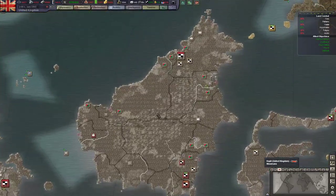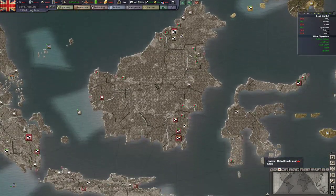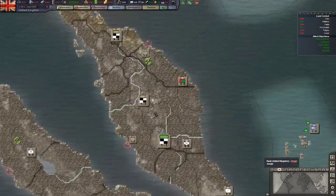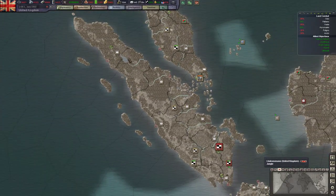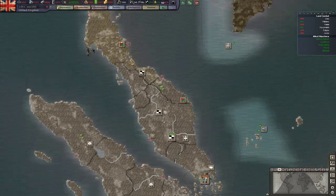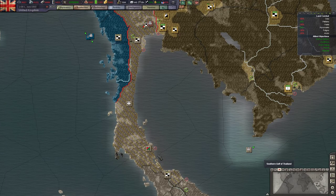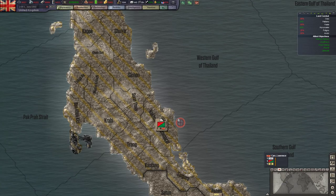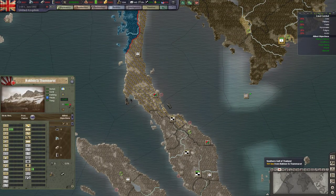In the Far East, I've had to defend Borneo from several naval invasions, but my garrisons have held firm. I've also had to defend this peninsula south of Malaya - I'm not sure of the name of that island. And I've been able to complete an encirclement of this whole peninsula here, with about 300,000 Japanese troops surrounded at Nakhon Sai Thammarat.